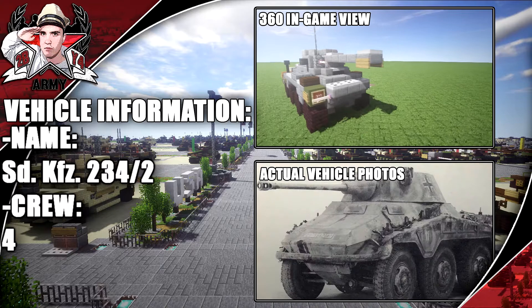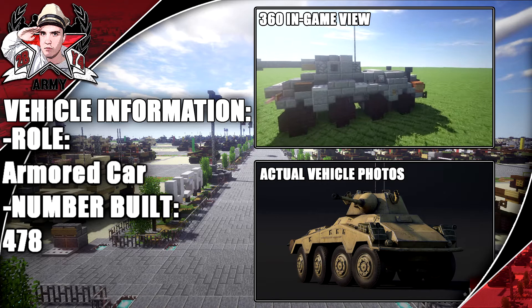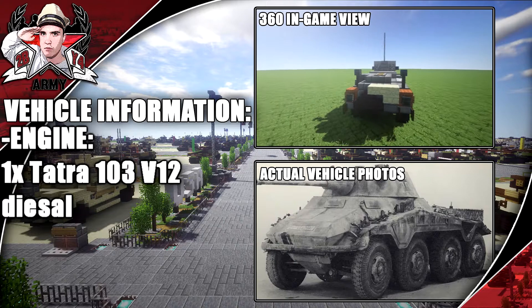The image on screen shows a length of nearly 6 meters exactly. Its role is an armored car and the number built was 478. Armaments include a 5.0cm main gun and a 7.92mm machine gun. The engine is a V12 diesel, with a max speed of 90 kmph. Anyways, that's it for this — enjoy the tutorial.